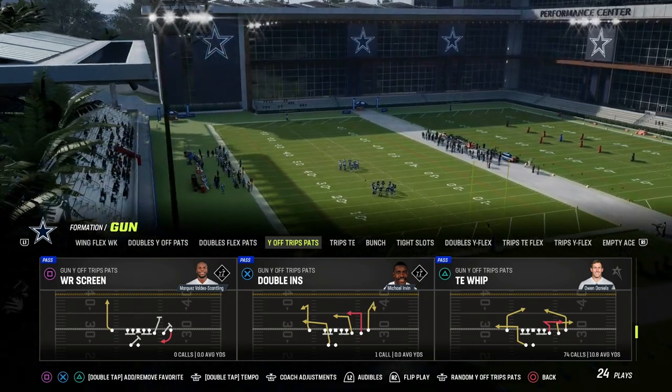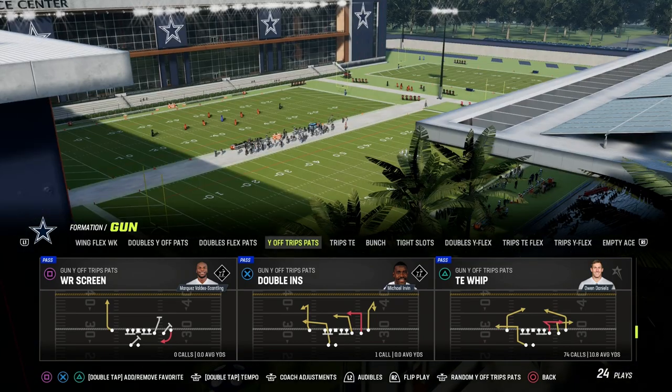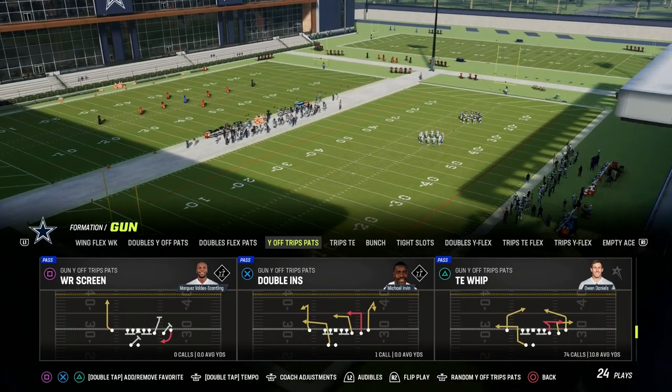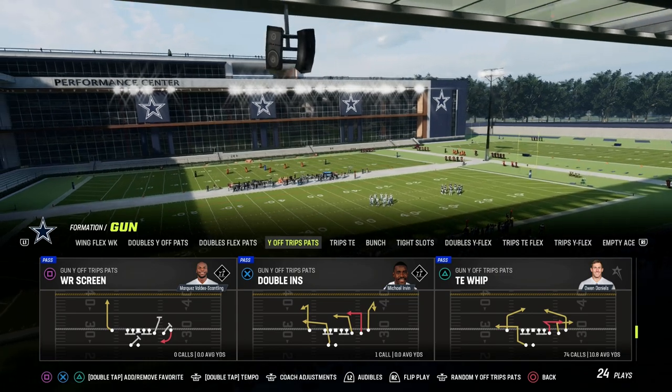In this video, I'm going to show you one of the best passing concepts out of the U-Trips formation. We're going to be taking a look at a variation of the Y-Cross concept. If you guys don't know what the Y-Cross concept is, I created a free e-book to help people understand the top five passing concepts in any passing offense in Madden.